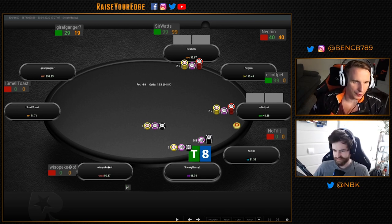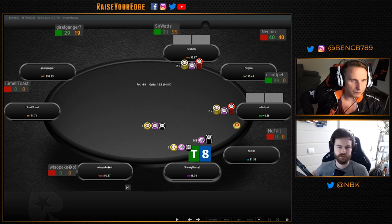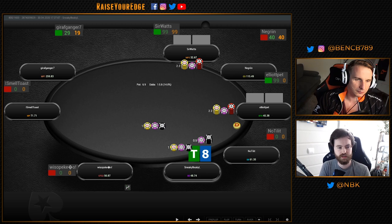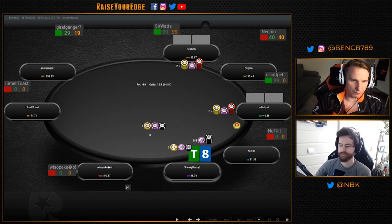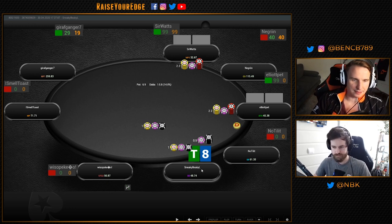Is it a standard defense preflop, or would you go a little wider? That would be pretty much the bottom of what I would defend. I just defend especially because we're going three-way, and it's a hand that does well three-way. That's the main reason why I wouldn't go too much wider — I'm not good enough for that, so I just try to limit myself to playable hands. Ten-eight off is much better than, say, king-five off.